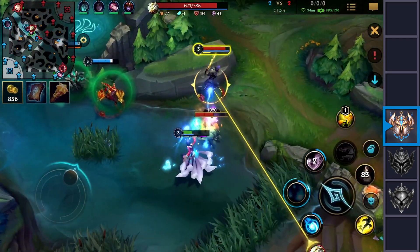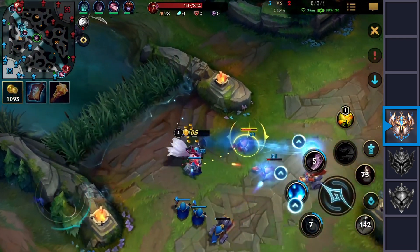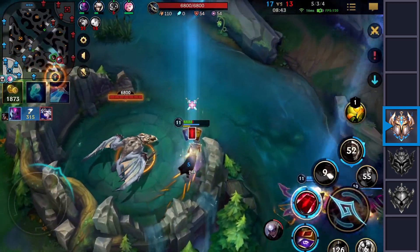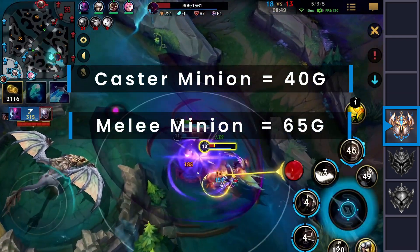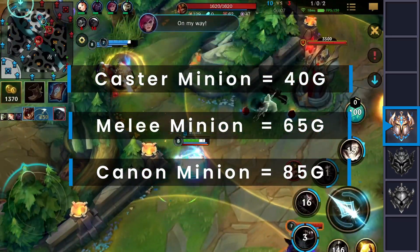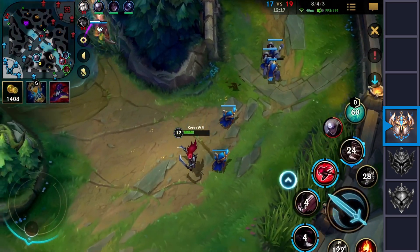So why don't we force them to make mistakes? I'm referring to a freeze on the side lane. Don't let the incoming minion waves crash into the tower — keep it barely out of range so it fights with your minions. It's very important that the enemy wave is bigger than yours so you can maintain this state. The enemy minions will slowly kill off your minions while you are just last hitting. Every caster minion is 40 gold, every melee minion 65, and every cannon 85. Imagine keeping this up for one or two minutes until the next objective spawns — the amount of gold you're denying and gaining is absolutely absurd. And the enemy team has to break this but cannot do so alone as it's too risky.